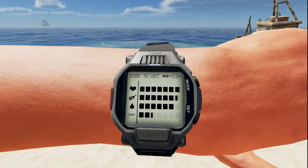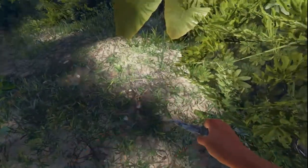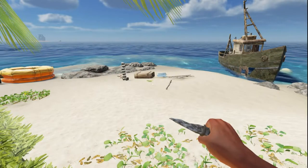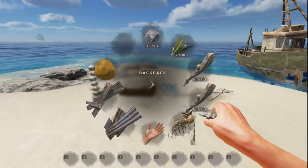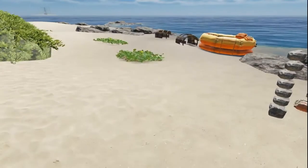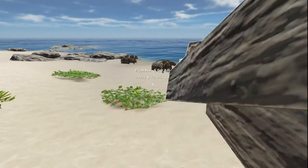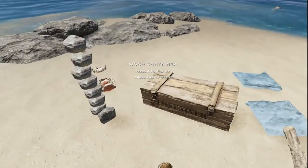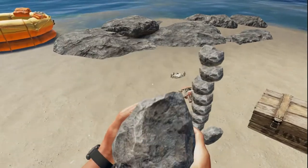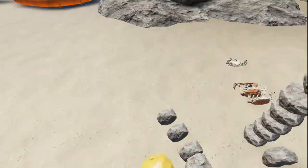We're at the 15th of December. You can see our SPF is ticking down because we are in the sunlight — it's an all-year thing now. We're going to drop off the sticks, drop off the potato, some more rocks, and the coconut.